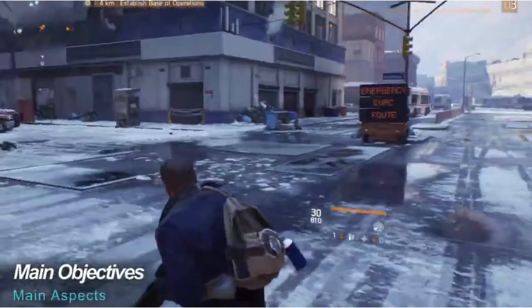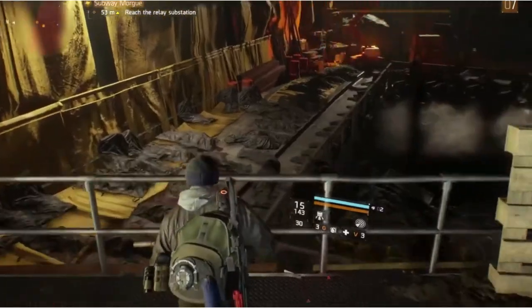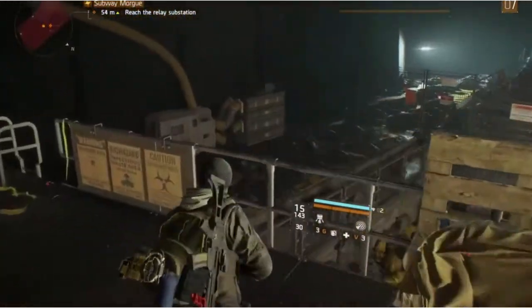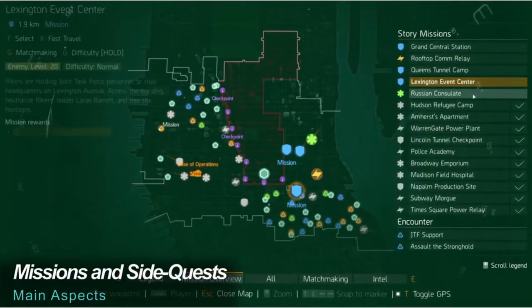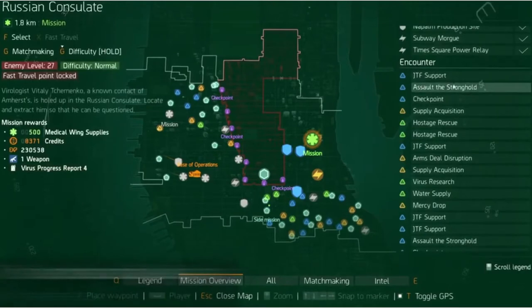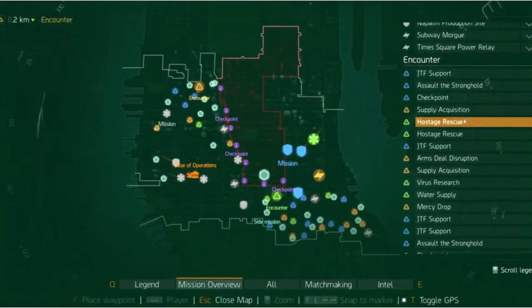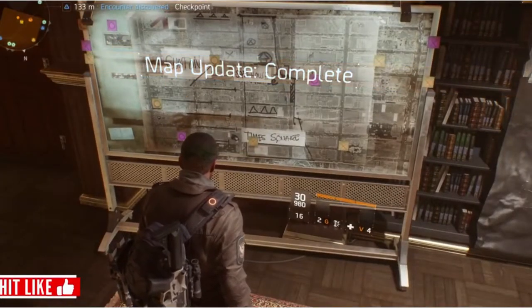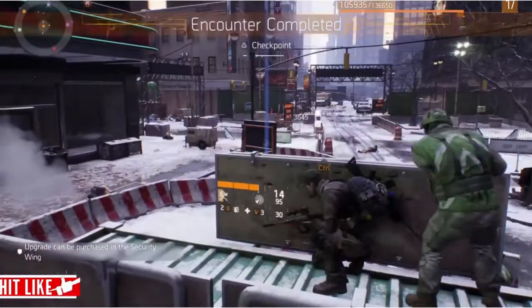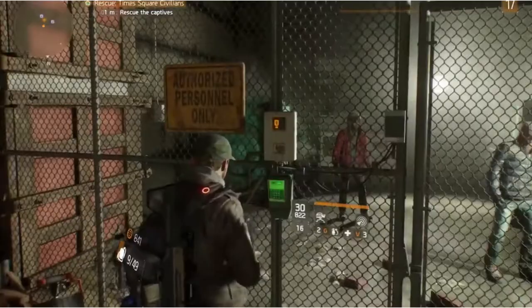As a special agent in the Strategic Homeland Division, you'll be tasked with rebuilding operations in Manhattan, investigating the nature of the outbreak and combating criminal activities through a myriad of missions. Campaign missions vary from finding and protecting VIPs, power plants and comms relays, with dozens of other possibilities. Side quests are also incredibly plentiful and offer a large variety of options. Often updated, they allow for virtually unlimited gameplay. You'll fight alongside the JTF, protect airdrops, search for civilians and many more.